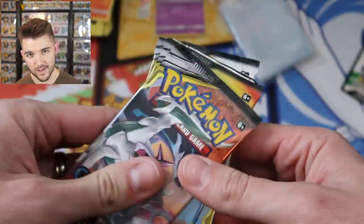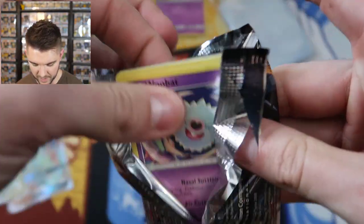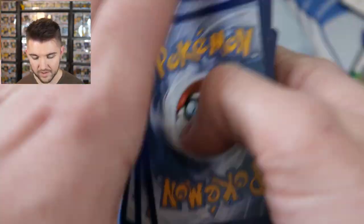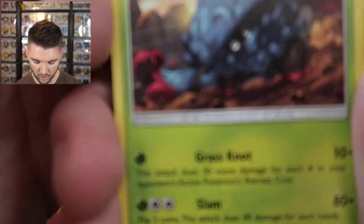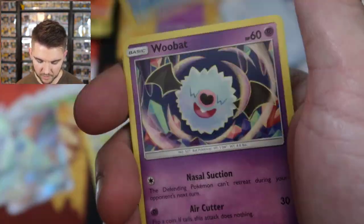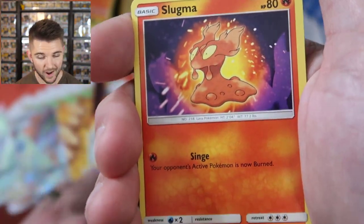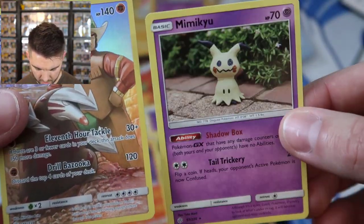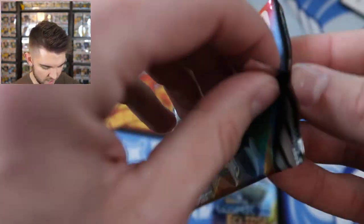We got three packs to get into. Let's start with the Sinnoh Trio — have I pulled the Sinnoh Trio? Not in full art. Here is your code card. One, two, three. Flip over the energy, it's psychic. We got a Tangrowth, Prinplup, Woobat, Ducklett, Helioptile, Cosmog. The reverse is Clay with his Excadrill, and the rare is Mimikyu — a very sad Mimikyu. Those are my first dupes.